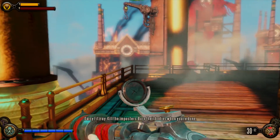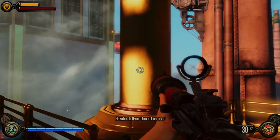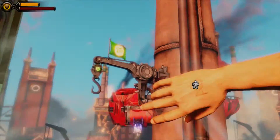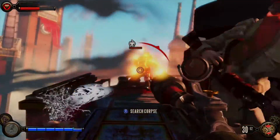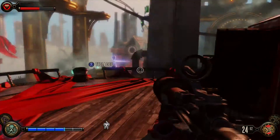What up, all Darb here from Miles Productions, continuing Bioshock Infinite 1999 mode without using vending machines and collecting all the infusions. This is your big boss for the Finkton area. Now that you have the Undertow vigor, life gets a little bit easier.